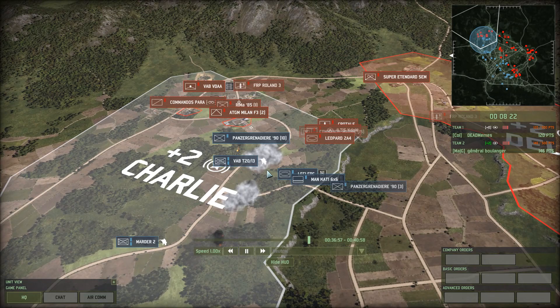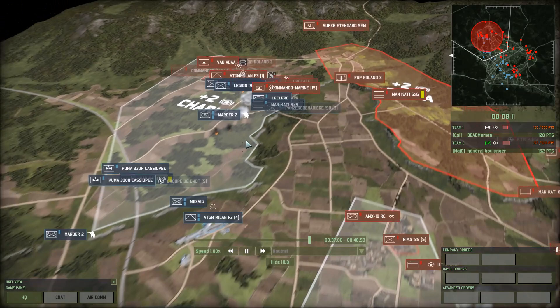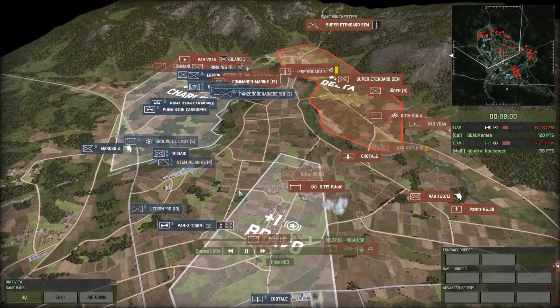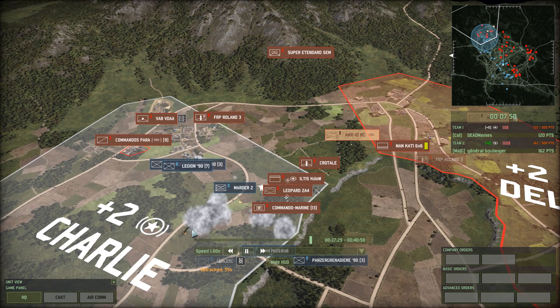Super Etendard missed a shot on the Martyr II — that dies anyways. The Cassiopee is there, but there's still a couple of Roland IIIs and a Crotile. Those Cassiopeas probably aren't going to do too much. Super Etendard donks a shot on something else, but there's the other one — just constantly being sent out, suppressing that Leclerc. Roland III whacks one Cassiopea and gets the other one.